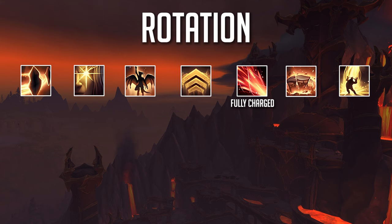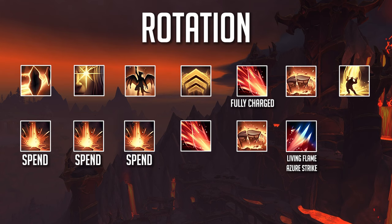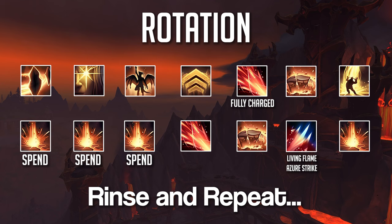Then spend your Essence on Eruption. From here, refresh Fire Breath and Upheaval as they come off cooldown. Fish for Essence with Living Flame or Azure Strike, and continue spending that Essence on Eruption. Keep Prescience rolling on your allies, refresh Ebon Might, rinse and repeat.